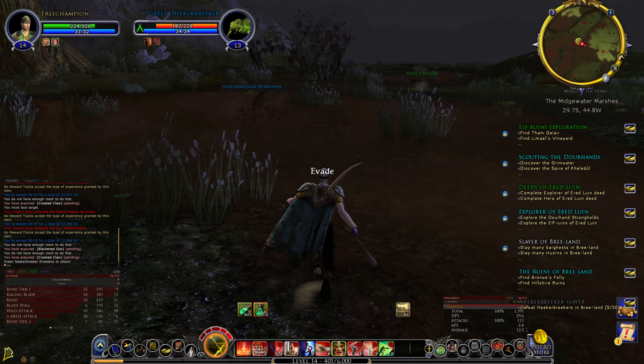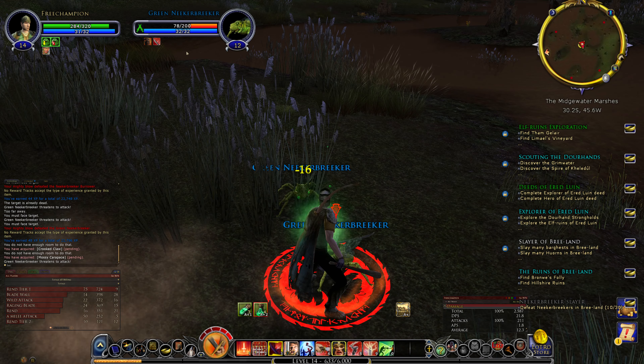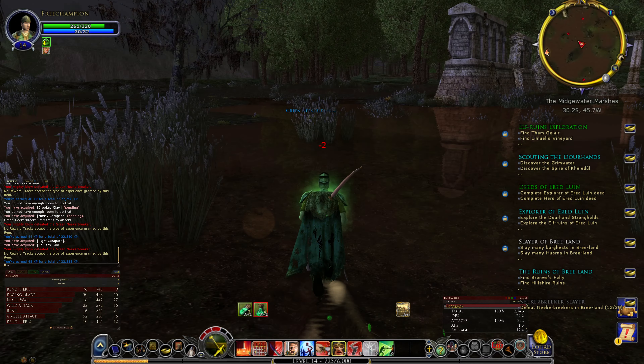There's another knickerbricas. Let's tab target it, Rend it, and keep going. More knickerbricas. There's another knickerbricas - Rend it. I've probably accumulated enough by now to actually start. The Rend didn't go off - you could see that the Rend wasn't on it.